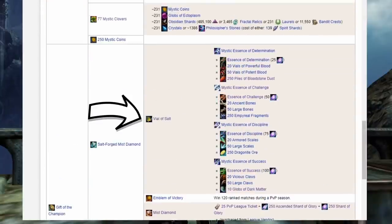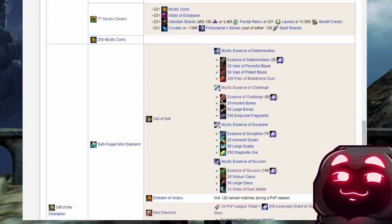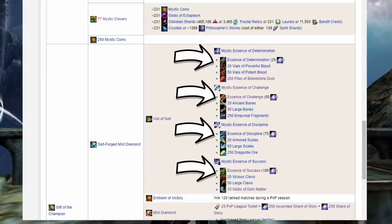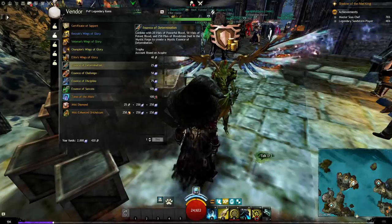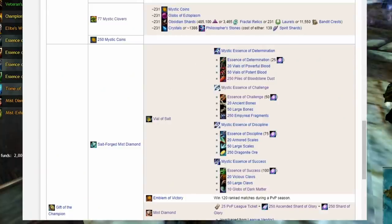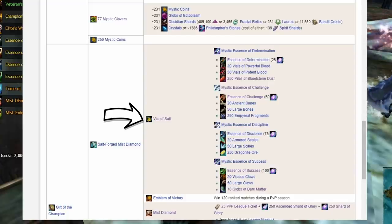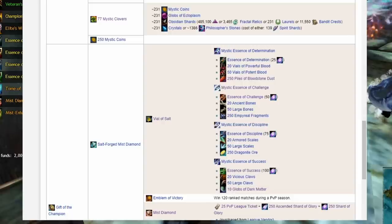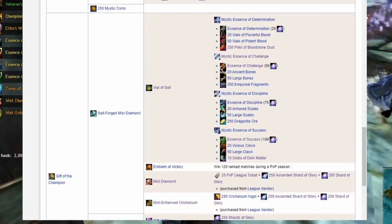Next is the Vial of Salt — aptly named, considering it's from PvP. If you're working on the legendary backpack, The Ascension, you may already have all the materials for this. If not, just buy these four essences from the merchant in the PvP lobby, then do the mystic forge combinations shown here, and finally combine the four items into the Vial of Salt. It is an ascended amulet, so you can enjoy using it until you are ready to make the final Transcendence if you wish.